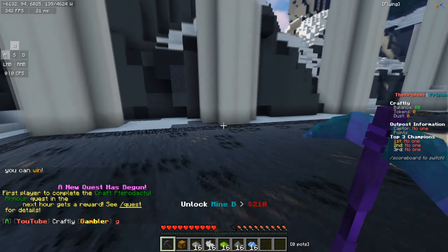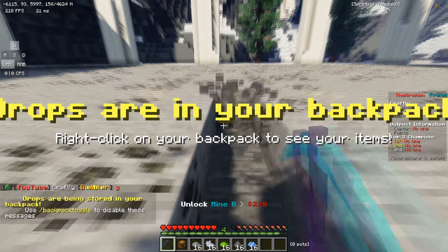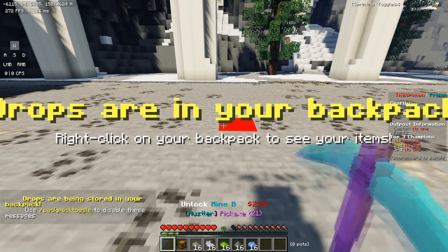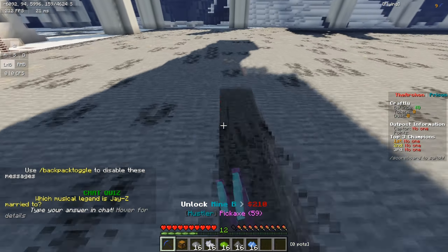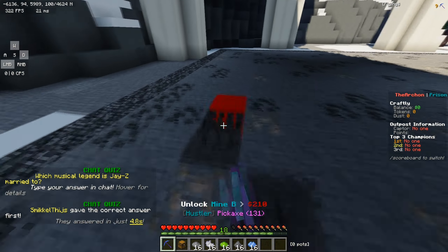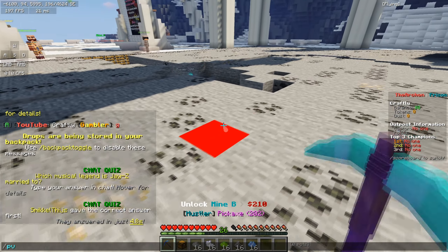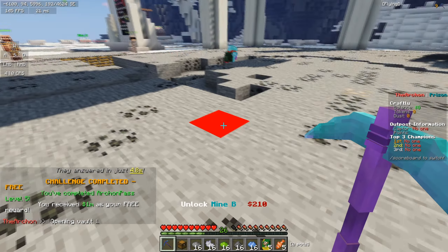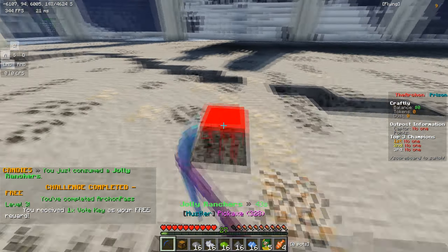Let's go ahead and now show you how OP these items are. First off, I do want to mine a slight bit to get some of my own loot, because right now we don't want to be using and wasting our bombs in here. This is where the actual candies come in really, really handy — like Jolly Ranchers — because you can actually get this done very, very quickly.